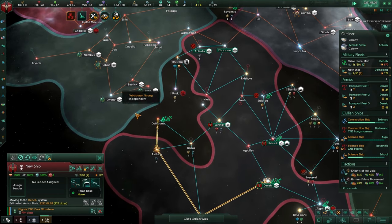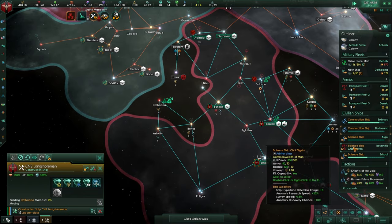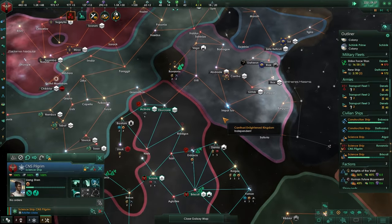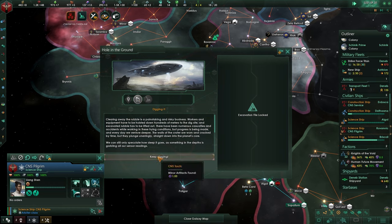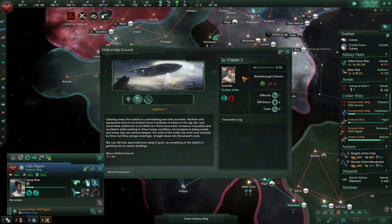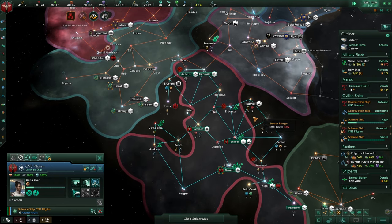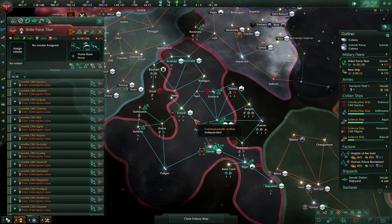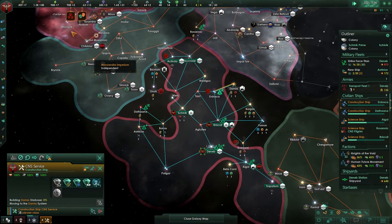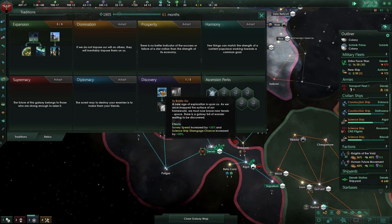I don't want to go into this war just yet. We are going to be building an outpost over here - this science ship is still awaiting instruction. We have advanced the dig to chapter one, let's keep on digging. It will count down, and once this is all done we'll read through it. It's not part of the vanilla game, so I don't want to go overboard. Let's build a starburst over there and get surveying speed under control.